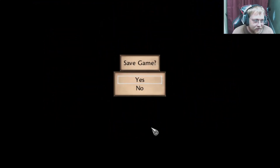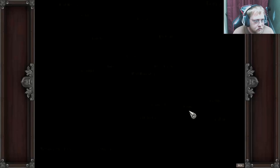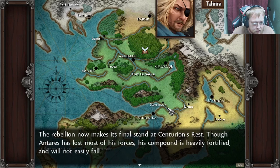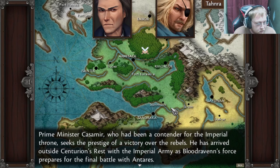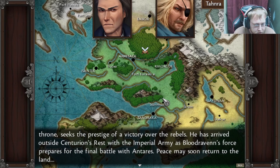What a guy. Save the game. The rebellion now makes its final stand at Centurion's Rest. Though Antares has lost most of his forces, his compound is heavily fortified and will not easily fall. Prime Minister Casimir, who has been a contender for the Imperial Throne, seeks the prestige of a victory over the rebels. He has arrived outside Centurion's Rest with the Imperial Army as Bloodraven's force prepares for the final battle with Antares. Peace may soon return to the land.